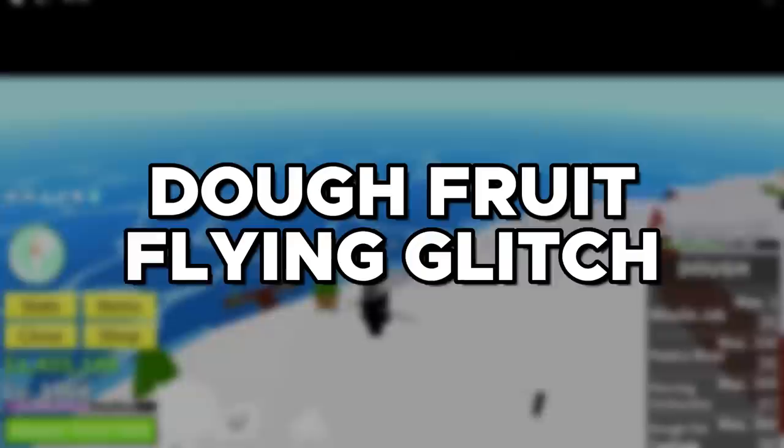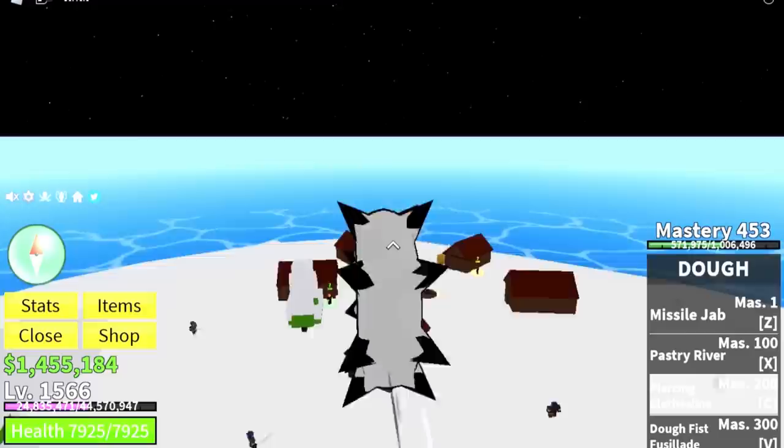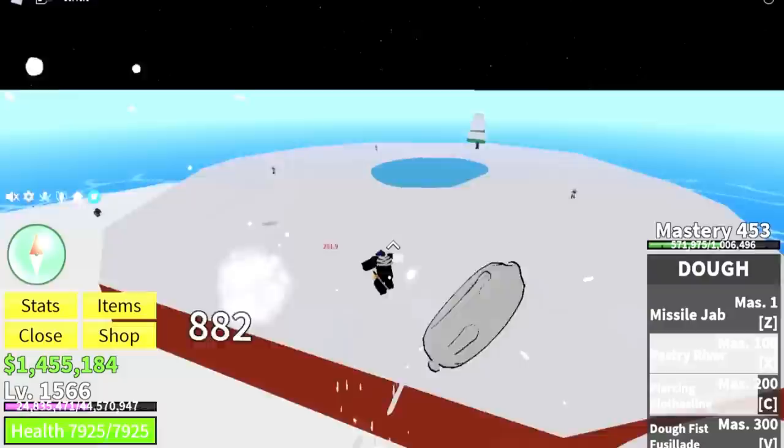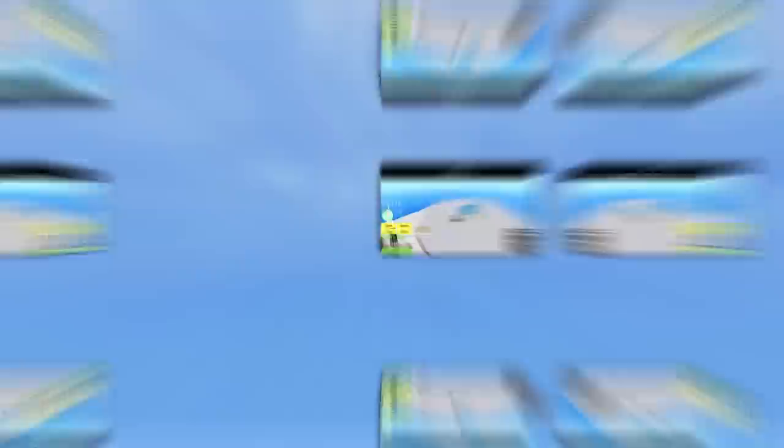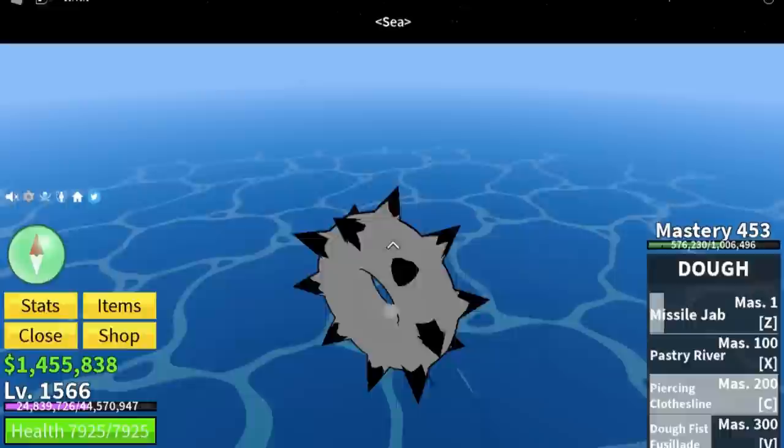Next, a glitch that gives you really long invisible legs, which lets you walk on midair. A player found it just by using the Doe donut and got teleported to the top of nowhere. They could even ride the donut around and use abilities on NPCs below — the NPCs literally couldn't hit them back. Again, this glitch is really random and hard to replicate, likely caused by high ping.